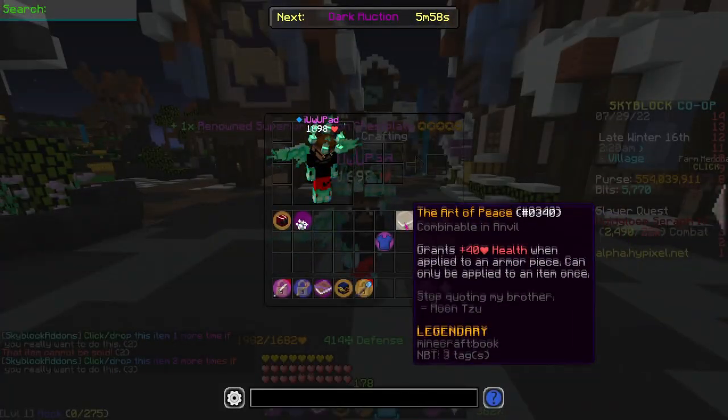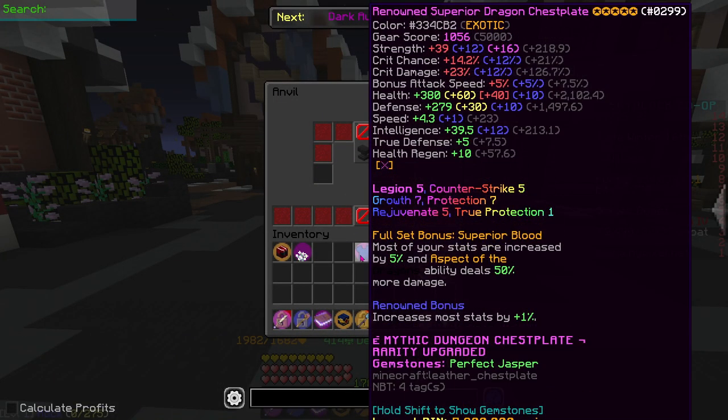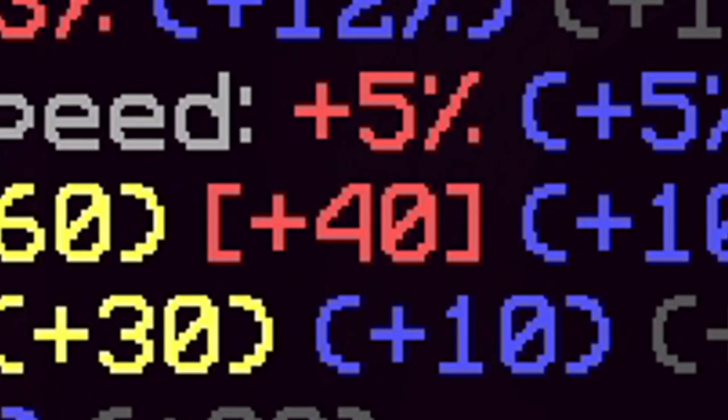So while I'm at it, I'll quickly showcase the Art of Peace. It's very simple — you literally just combine it with a chest plate or any armor piece, and as you can see right here, you get 40 health boost.